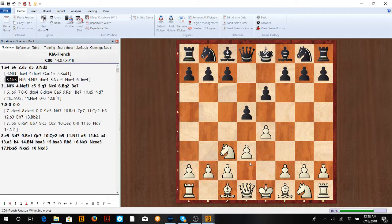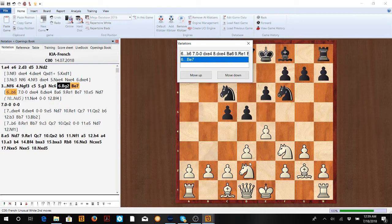After Nd2, we're going to see Nf6, Nf3. Try to remember this setup — this is all you have to do with the KIA: remember where your pieces go and the move order. So: g3, Nc6, Bg2, and then probably Be7, though you might also see b6.